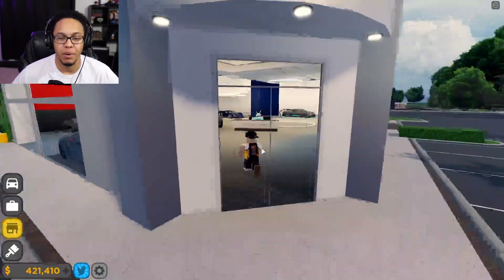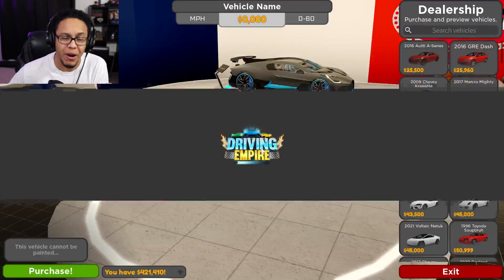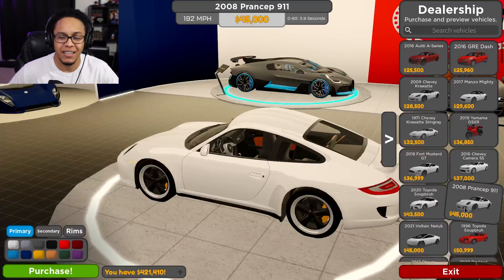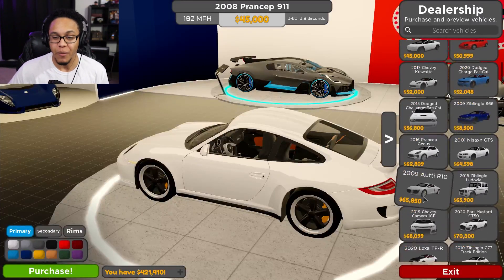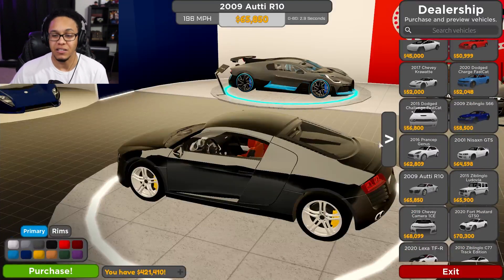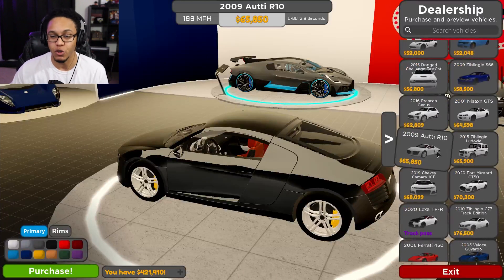Let's go into the dealership and do a price breakdown. Look at the Porsche right here — the 2008 Porsche 911: 45,000. Then the next one we did was the 2009 Audi R8: 65,850. Don't get this — waste of money. You could take that 20,000 and invest it in upgrades instead.